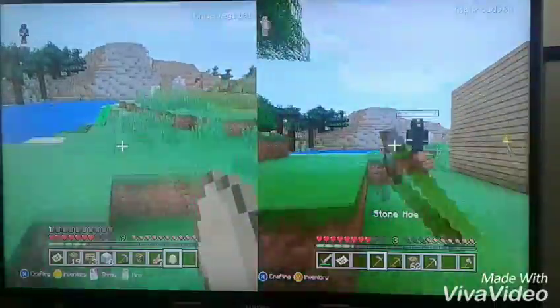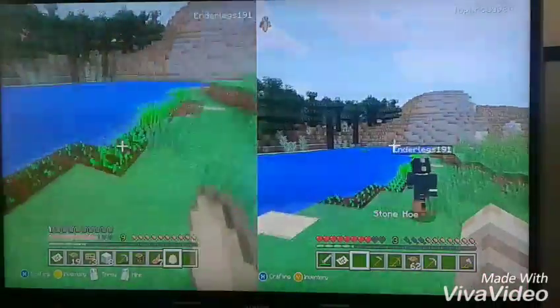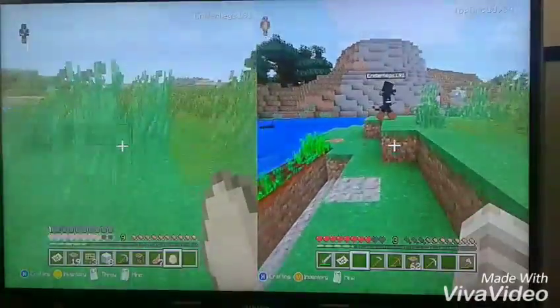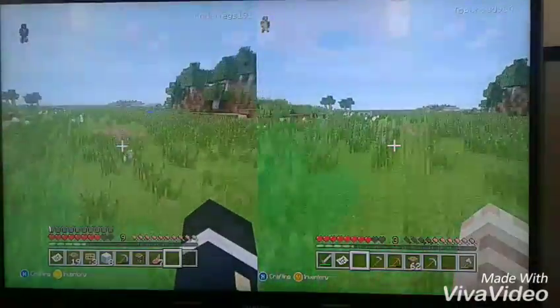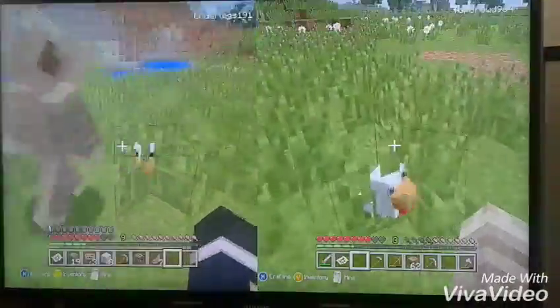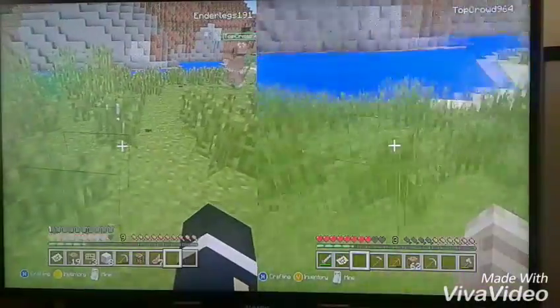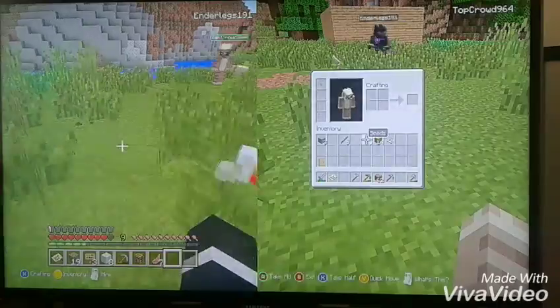I wonder what we'll be doing here. This is the little farm we built — we will be building a proper farm in another episode. Let's see what I get. Oh, I got a lovely little baby chicken! What should I call him? Let me know in the comments. We're going to get him some wheat seeds.